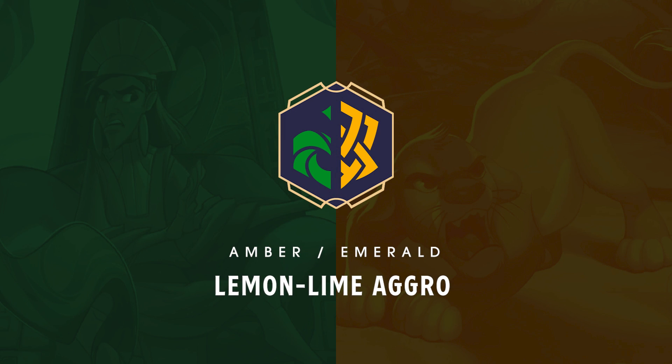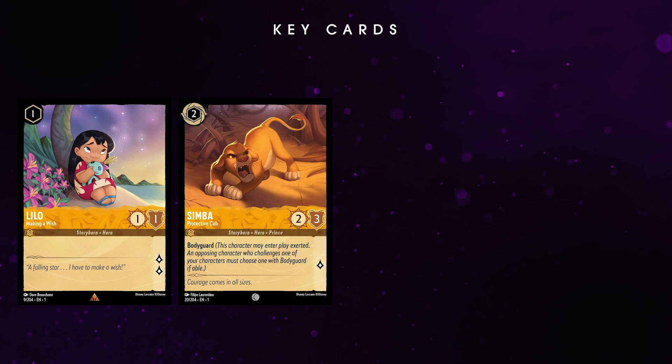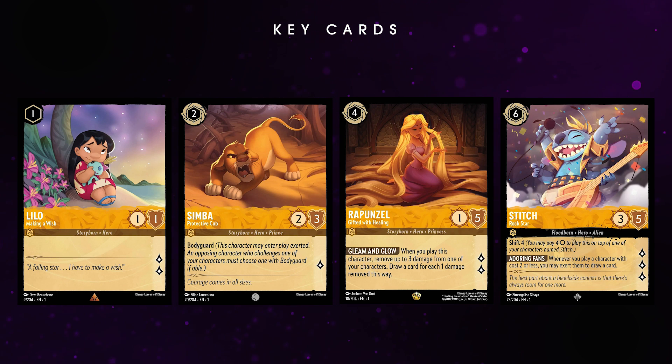Coming up, these top two decks are incredibly strong, and the first one is certainly the most rage-inducing: the Amber Emerald Aggro deck. This deck list is a well-oiled machine that wins games in five turns if left unchecked, and tends to outpace control decks and other similar aggro lists. Similar to other Amber-based aggro decks, you're looking for an early Lilo plus Simba combo, followed up by other great questing characters. These include other Amber cards like Rapunzel, or Rockstar Stitch for card draw that you can shift in on turn four.